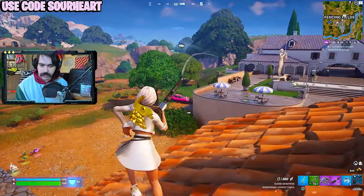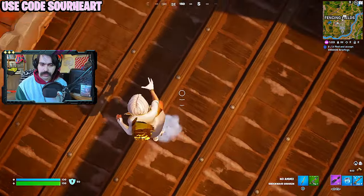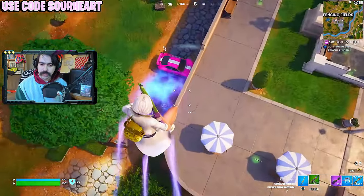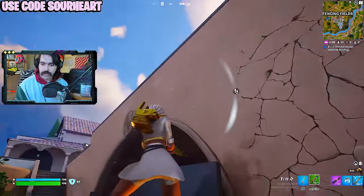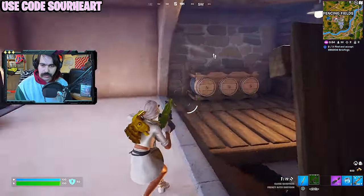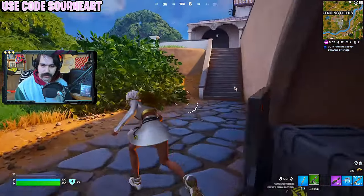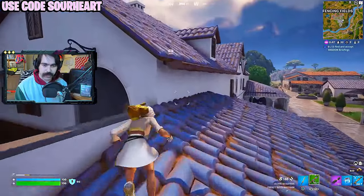Fighting any medallion holder is definitely a risk, but the Cerberus coin is probably the most dangerous because they essentially have a rechargeable movement item. For that reason I decide to break the fight once I have to reload and reposition to a spot with more dominant angles. This guy with his coin gets away with a lot for free.